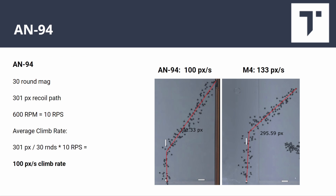The AN-94 has a similar recoil plot to the M4 but shoots a lot slower, so the actual amount you have to correct is much lower — it comes out to 100 pixels per second, one of the lower numbers among all the assault rifles. But the AN-94 just has a really bad TTK because of its low fire rate and low damage per bullet, which is probably why it isn't used much despite having really low recoil.